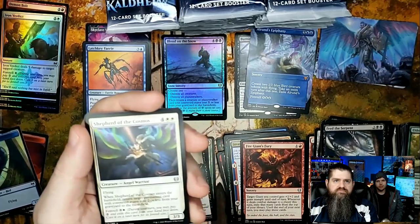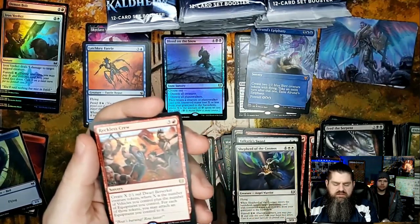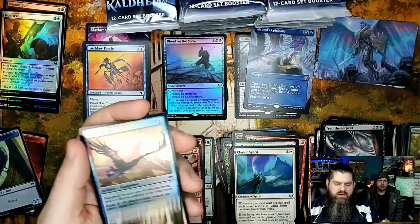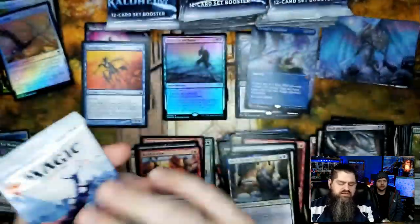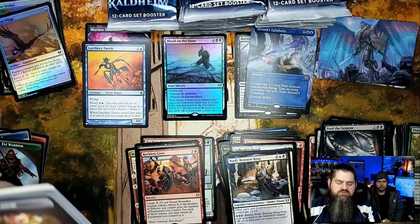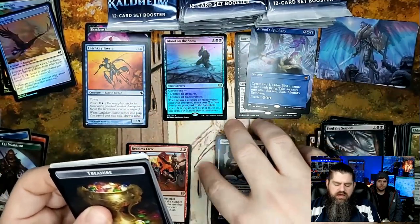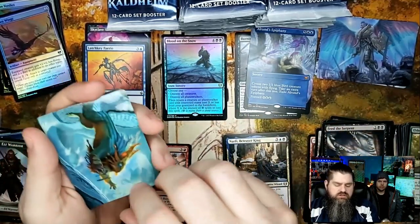Sif the Cosmos, Clarion Spirit. Another Reckless Crew — good for vehicles. Narfi, Betrayer King is actually a pretty good uncommon. Raven Wings equipment gives your creatures flying — not a bad card, and evasion is always important in limited. Back when I played a lot, in drafts and sealed, having flying or shadow was always really useful.